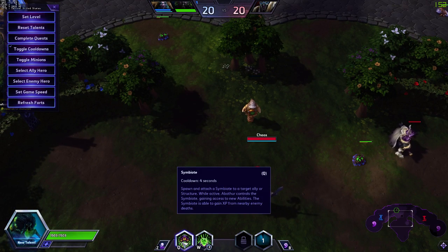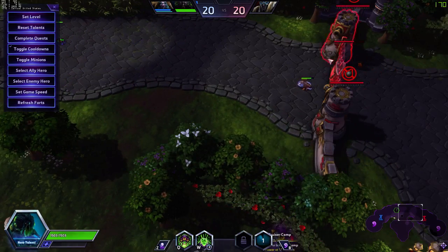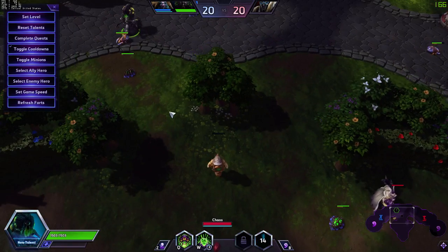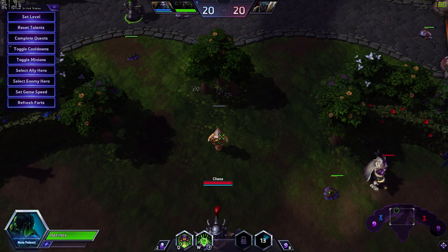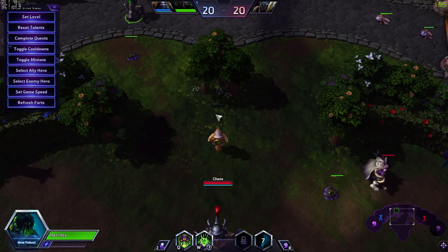Symbiote is his Q — a 4-second cooldown. You spawn and attach a Symbiote to a target ally or structure. While active, Abathur controls the Symbiote and gains access to new abilities. The Symbiote is able to gain XP from nearby enemy deaths, which refers mostly to minions. You can cast this globally to anywhere on the map, on any structure — even on the well.